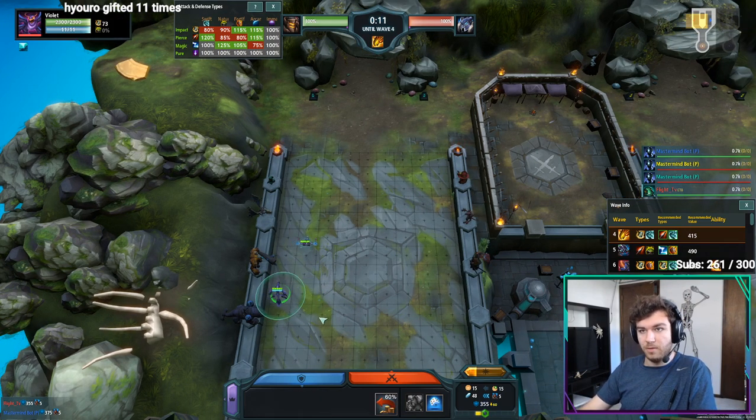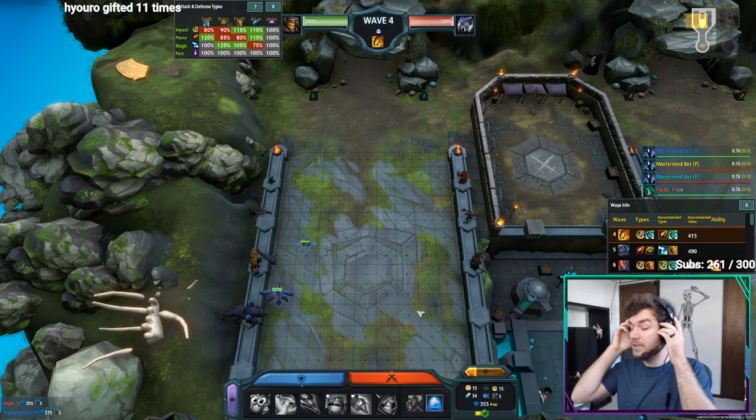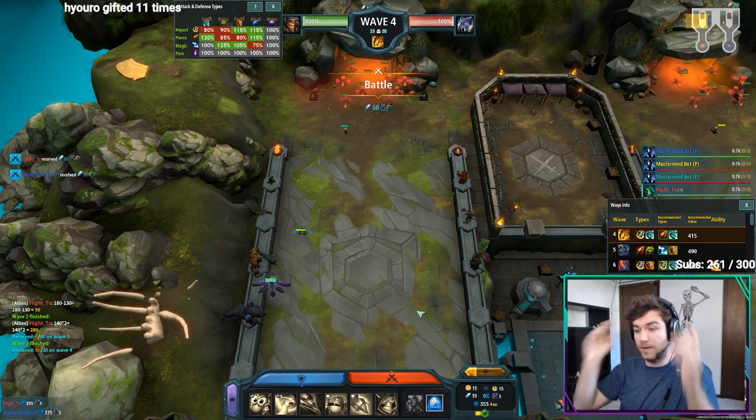The Violet ability is really the big damage dealer for Violet. Very similar to Zeus — Violet doing both magic and impact damage covers a lot of your weaknesses early in the game. That's why Violet starts for a long time were so powerful.